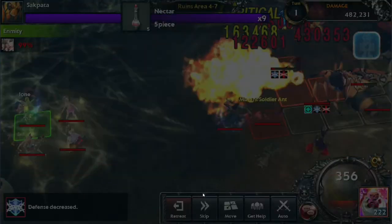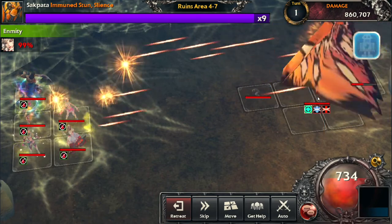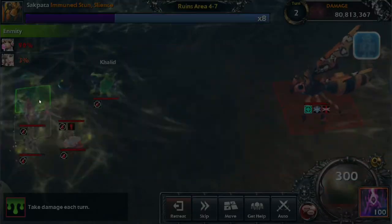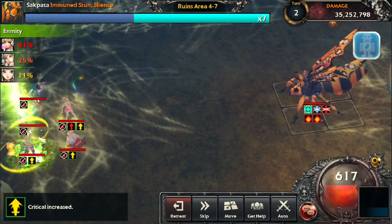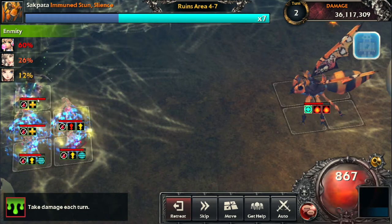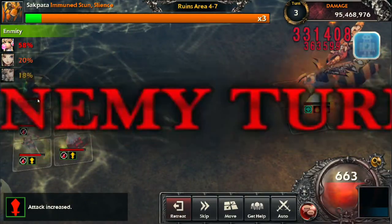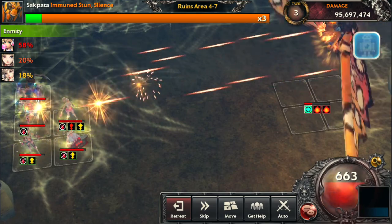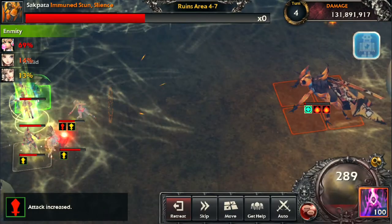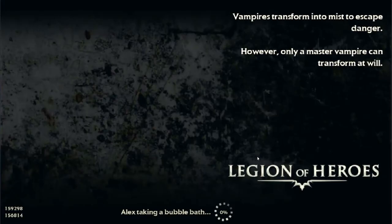On floor 4-7, the boss actually uses a 3x3 AoE, so you gain a lot of Fury — already capped and they're still hitting my heroes. In this case you can swap out Khalid for another damage dealer like Prince Arthur. He costs 200 Fury, his skill lasts 3 turns, he normal attacks, and if he procs on normal attacks he gains up to 50 Fury per target. If he procs early when no mobs are dead yet, you rack up a lot of Fury. His damage-to-Fury ratio is very good, so definitely try him on AoE boss floors.